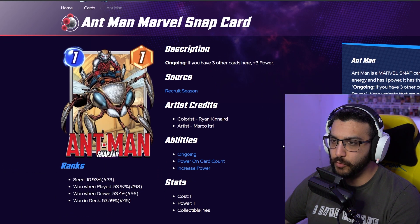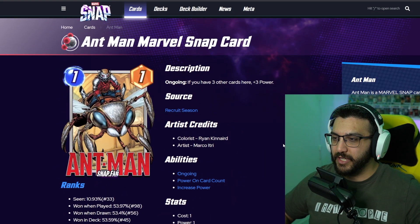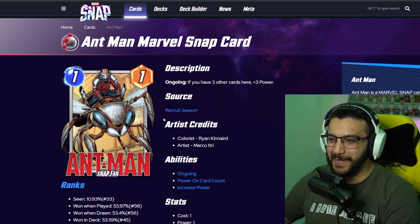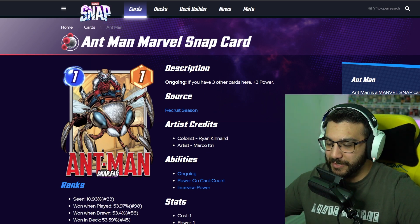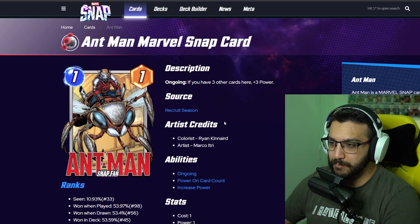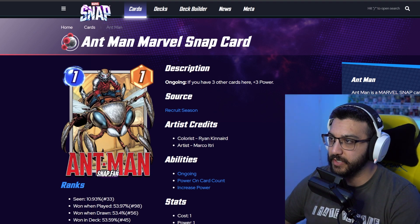Next up — oh, this is one I do own. This is the season pass one: Steampunk. This is Ant-Man on top of — I think they call him Anthony from the movie, or Antonio from Ant-Man and the Wasp 2. Either Anthony from the first one or Antonio from the second — let me know in the comments if you know which one it is. I love this one, the Steampunk version. If you bought this month's pass, you will end up getting this one — very good variant, I think you guys will be very happy with it.